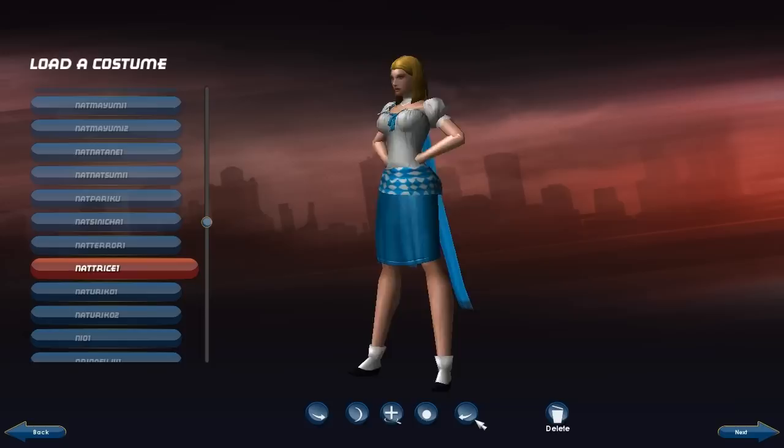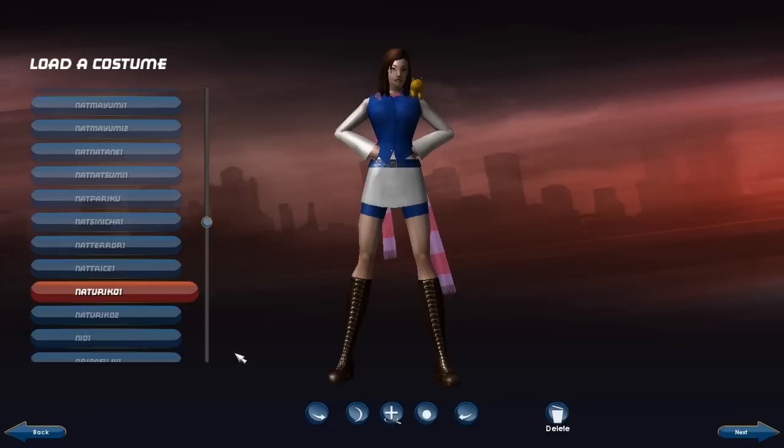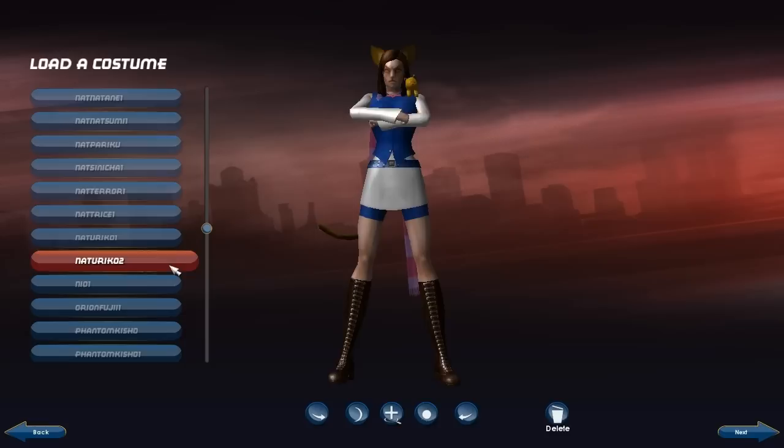Here we have Trice — she's kind of a pedestrian character, and that's intentional. That's why her costume is basic clothing, and I think that's good in terms of representing that. Here we have Yuriko, and cat version Yuriko — she's sort of an anthropomorphic character. Claws to represent her cat-like claws, even though they clearly look more like Wolverine claws, but you can't help that.